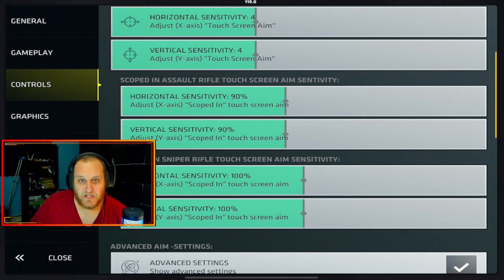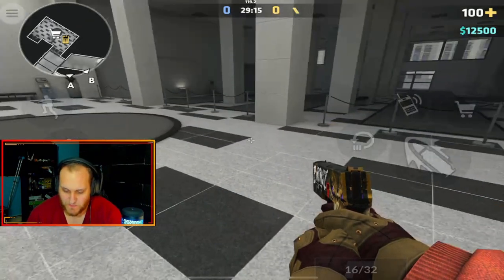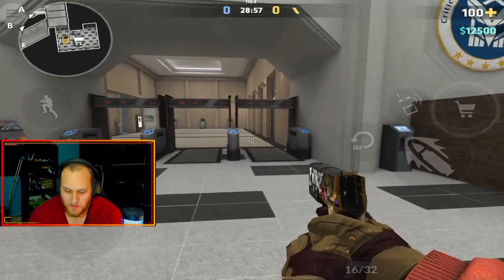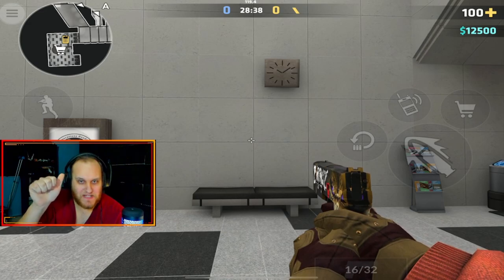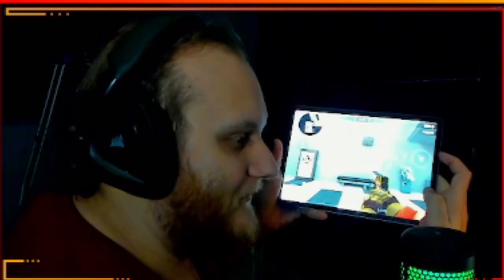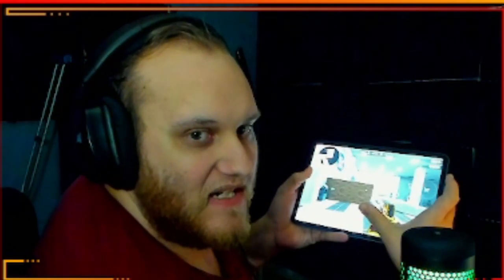To find your sensitivity, you need to find your aiming range. And to find your aiming range, you're going to need to find two parallel walls. I like to use Bureau because it's got a lot of lines on it — you can line yourself up pretty well. You can choose any map with two parallel walls relatively close to each other. I'm going to scoot in between here and this wall.